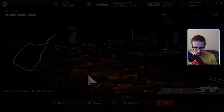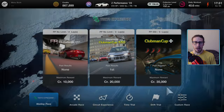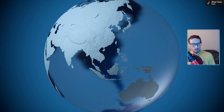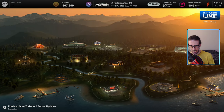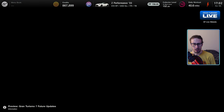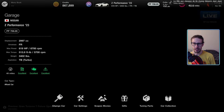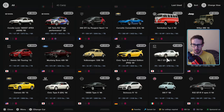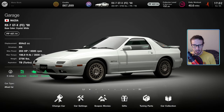All right, daily workout — we know we've not driven a lot today, I'm not going to lie about that. But anyway, step one: grab a turbocharged vehicle. Let's go with the FC.